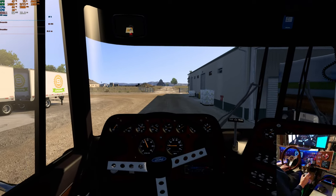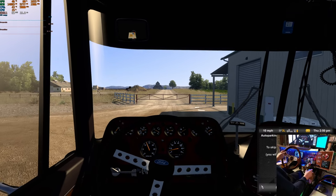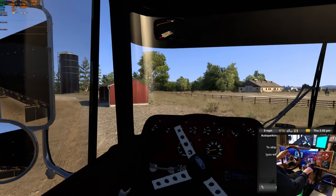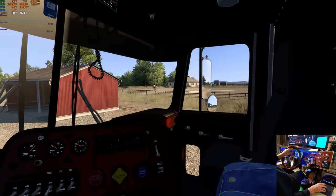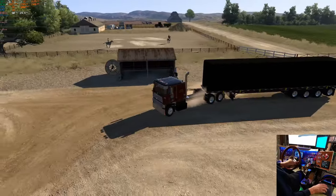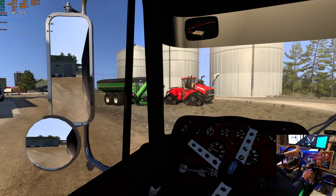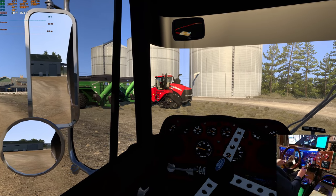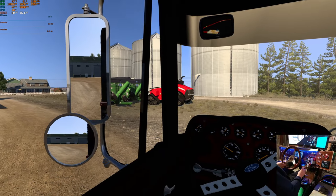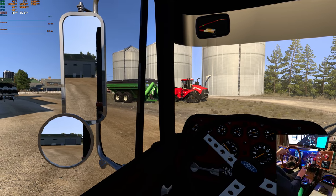It makes the trailer handle a little long when the kingpin's that far forward. You see in the ETS trucks how far back the kingpin is — it makes it a little handier in town, except for that front corner when you're turning. That outside corner juts out pretty far, you've got to watch that. Let's get ourselves over that way a little bit and get a bit of an arc going so we don't have to do it all at the last second.